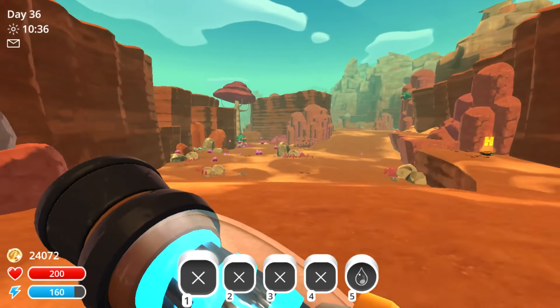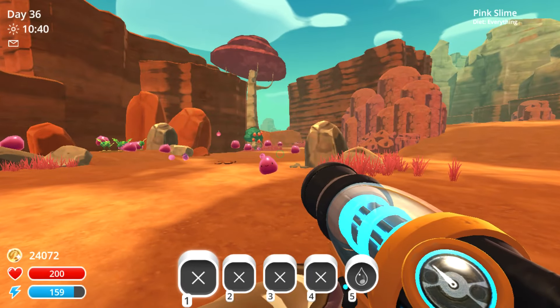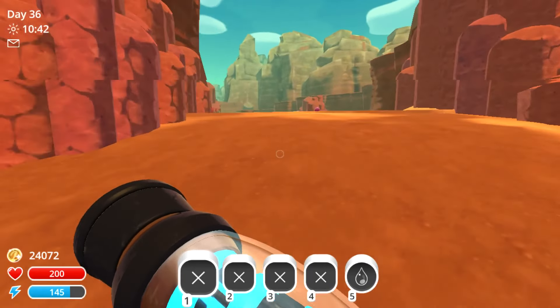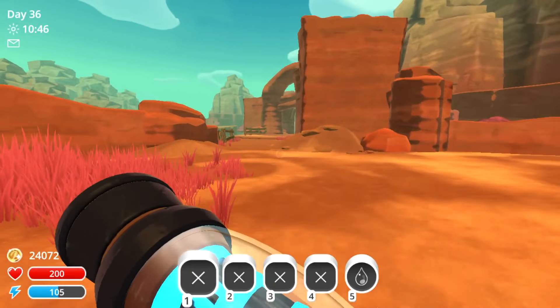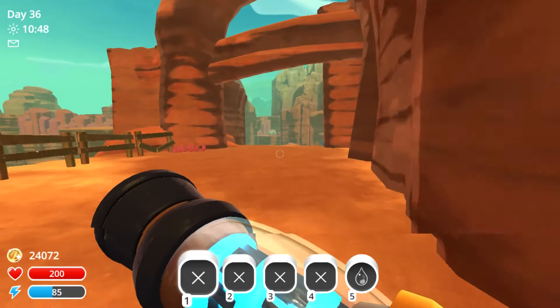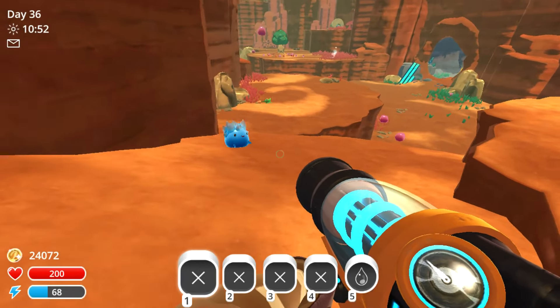The very first place we're gonna go is the dry reef. The first slime we're gonna encounter is the pink slime. Continuing on through the dry reef, the next slime we'll encounter is the rock slime.